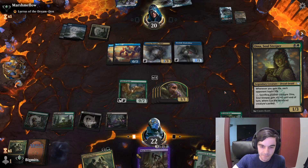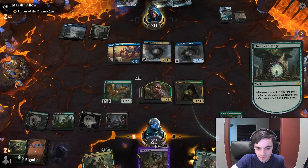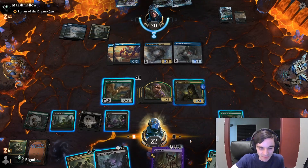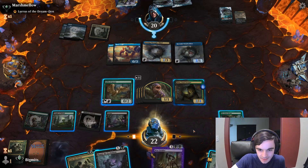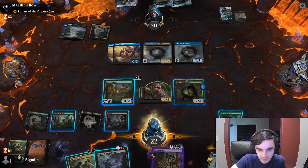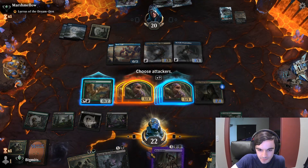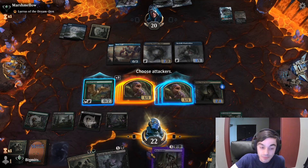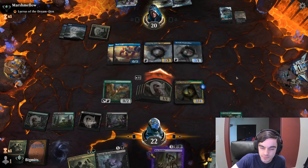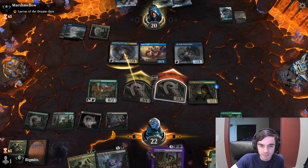She's here to seal the deal against Rogues. Plumb the Forbidden too — that's a nice sac outlet. We just attack with everything except for the Goose, of course. If they're too greedy, we can just kill them with Plumb the Forbidden.